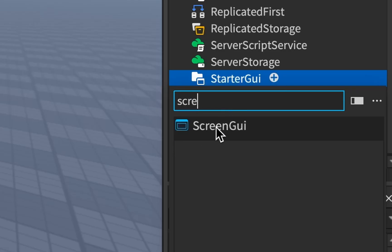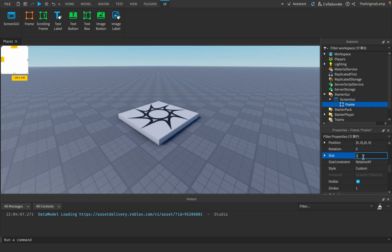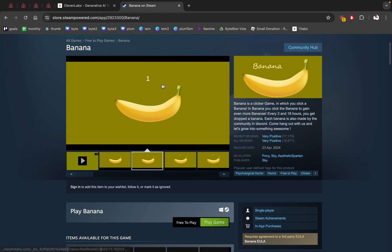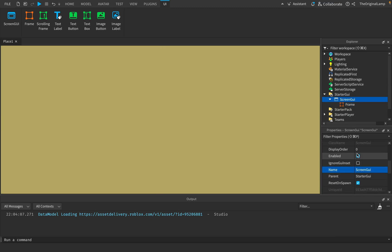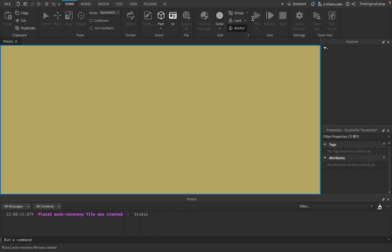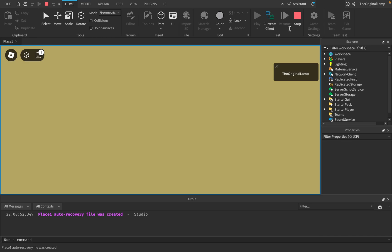So let's make the background right now. ScreenGui, Frame — that's it. There's our frame. Obviously we have to scale it up to fit the screen. It's white now — we just have to change the color. I'm remaking the banana game. You could make your own — a lime, a blueberry, or dragon fruit. I think dragon fruit would be pretty cool. There's our background. Also set IgnoreGuiInset to true, because when it's false it's going to leave space for buttons which just looks bad. Set it to true and it's going to ignore the buttons and look like this — that's what we want.